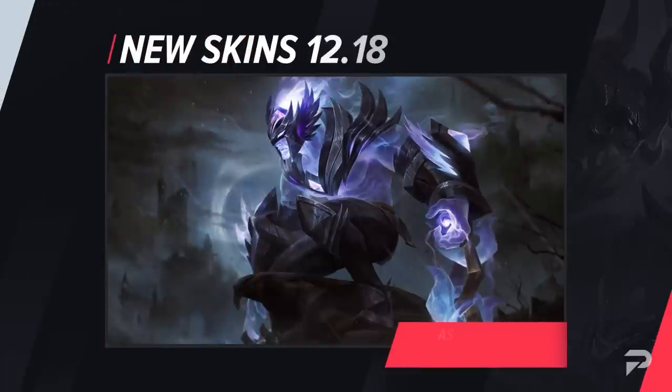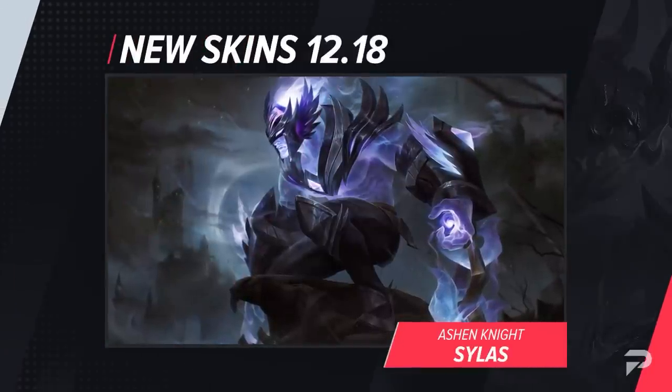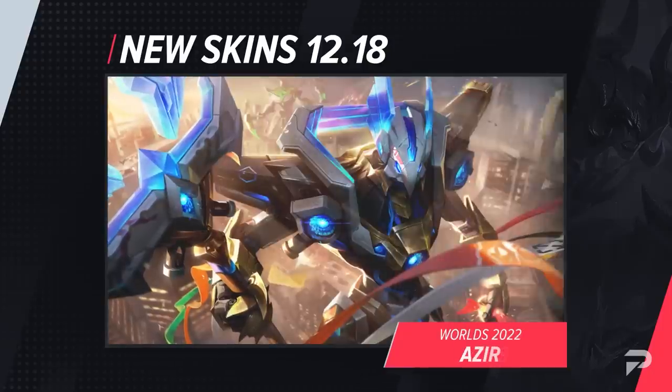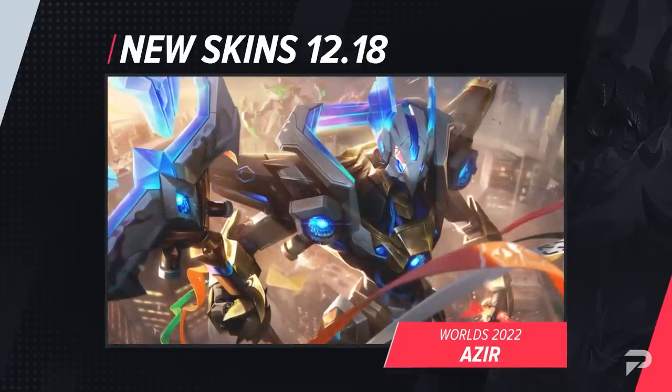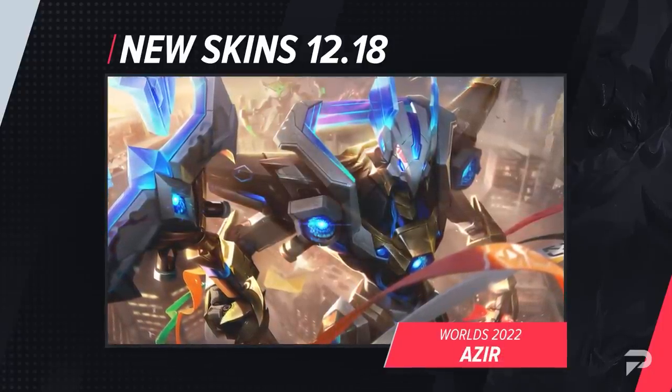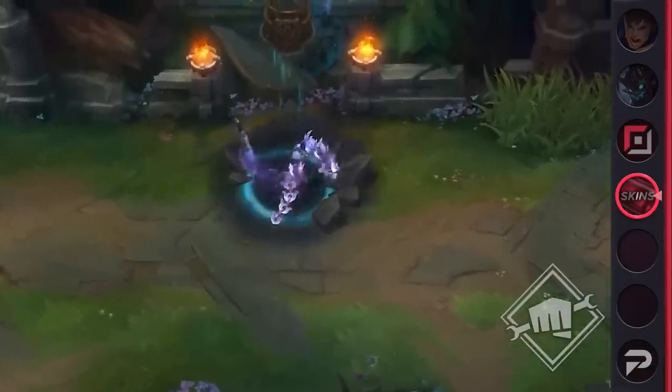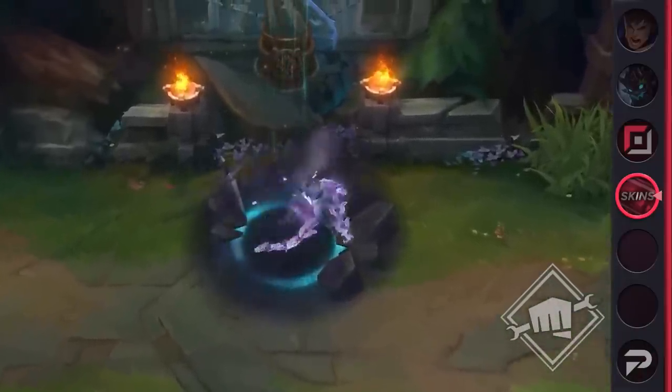In addition to those holiday themed skins, we're also getting a new addition to the Ashen lineup with Ashen Slayer Silas, as well as a new world skin for Azir. If Azir wasn't so incredibly awful right now, I'd be pretty hyped because this skin is really nice. With all the new world skins coming out, expect all of the old ones along with the Conqueror skins to also make a return to the shop.